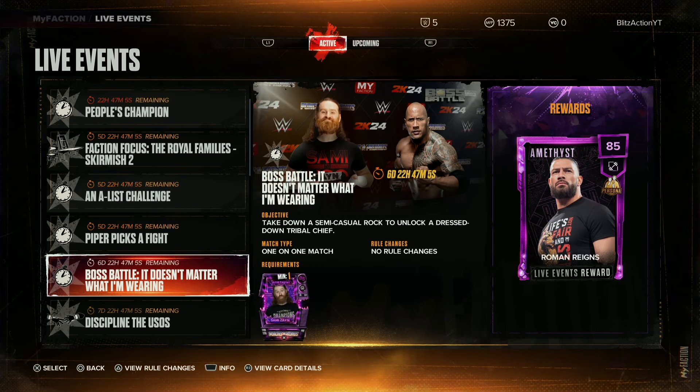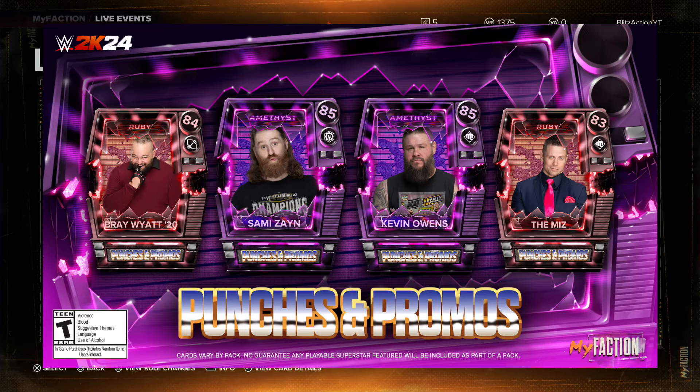To get the Man Bun Roman Reigns persona card, you must go to the live event — we only have six days left as of the making of this video — and go to the event titled 'Boss Battle.' The objective is that you must take down a semi-casual Rock to unlock the dressed-down Tribal Chief, which is the Man Bun Roman Reigns persona card. The match type is a one-on-one match with no rules changes.